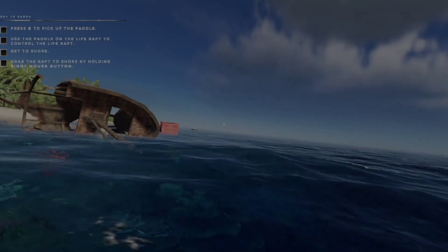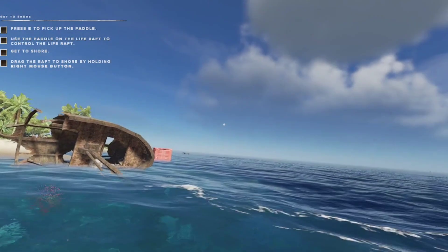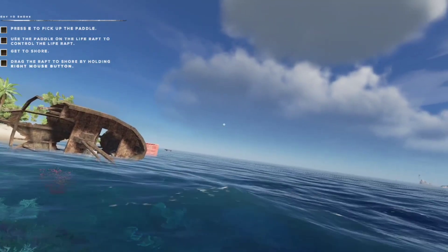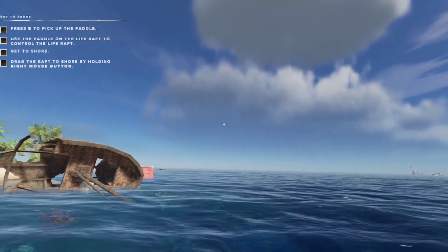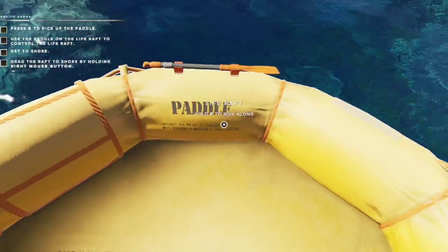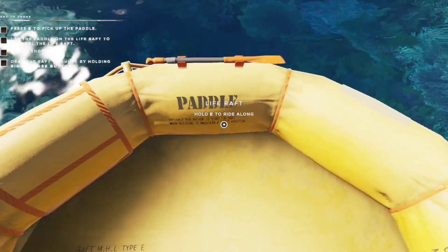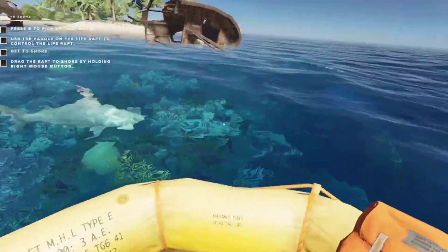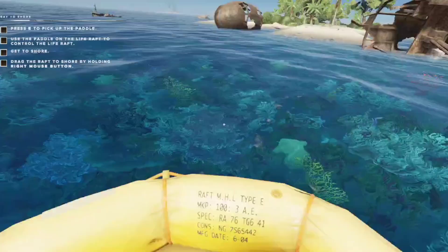Welcome back guys - currently we're on day one. I'm in the game and it looks like it's a tutorial, so we'll go through the steps of the tutorial the best we can. Currently I'm in a life raft. It says press E to pick up a paddle - oh, was that a shark? That's a shark. Doesn't look good.